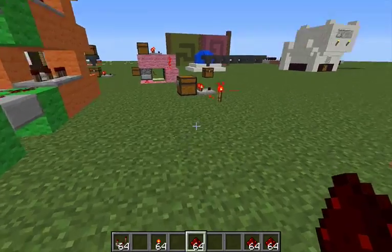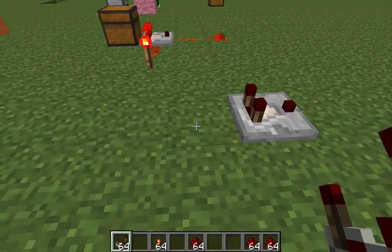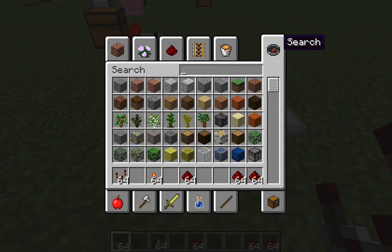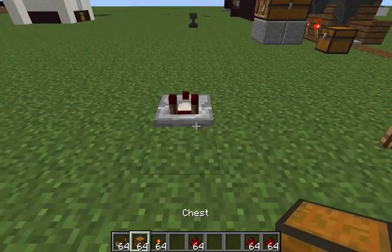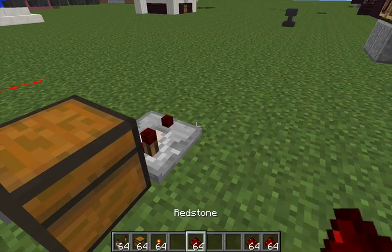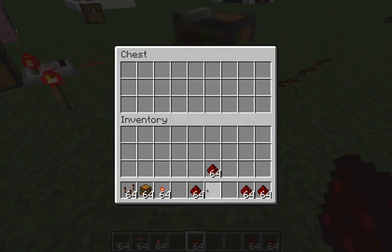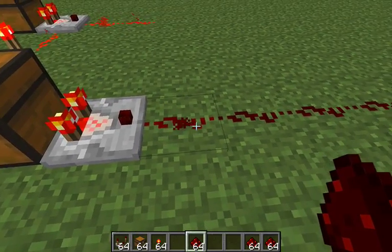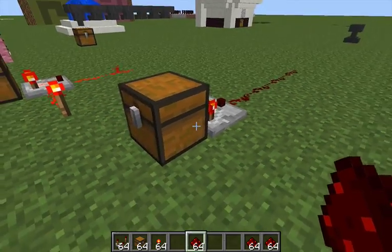With that in mind, you can use a comparator which detects certain things, and one of those things is how full the chest is. If we bring the chest and stick that in there, the redstone signal will be switched off. However, if you put a single item in there, this little blue redstone is switched on, but only to the power of 1 redstone strength.